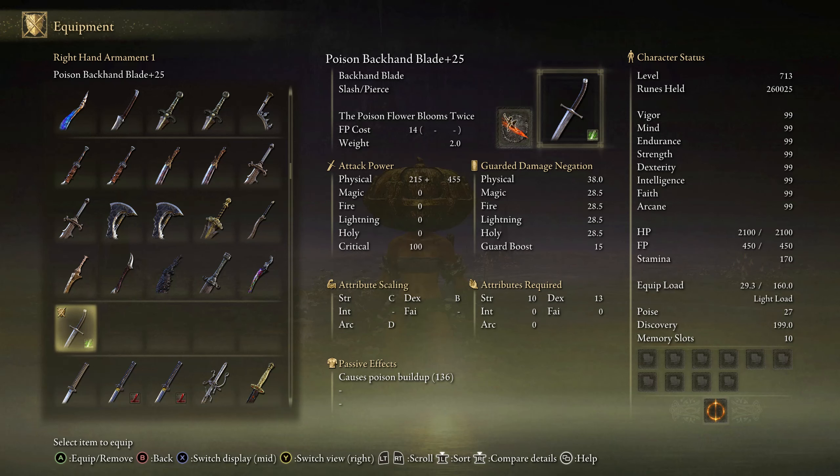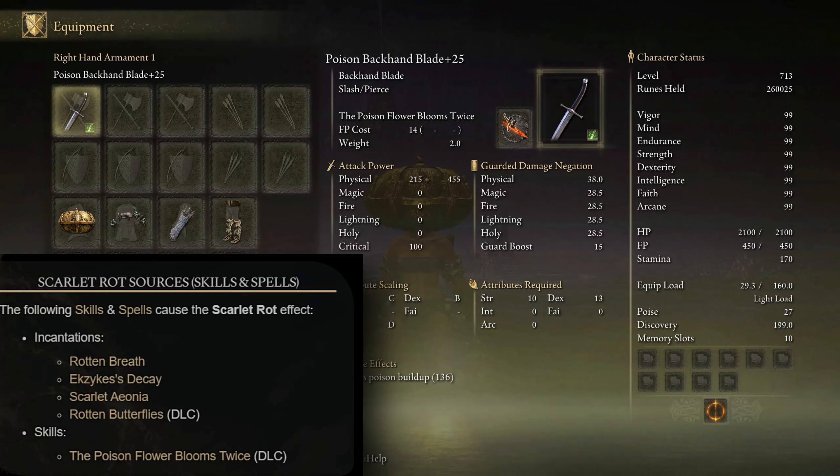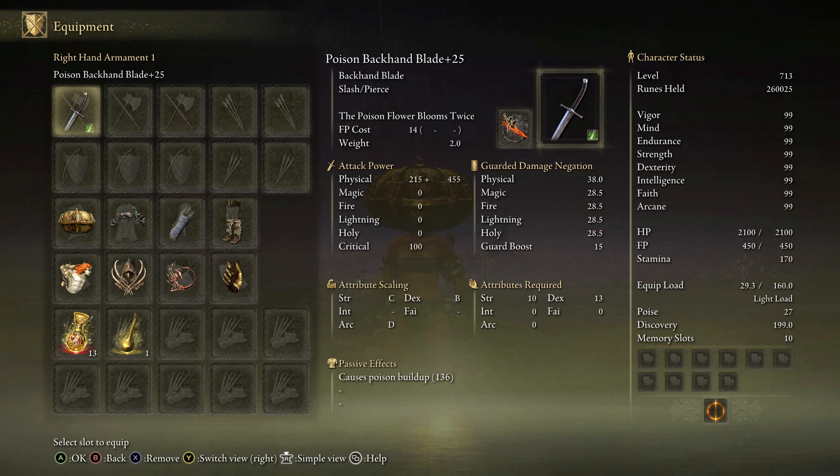The other things that you need for this build are two Scarlet Rot Incantations: Scarlet Rot Aeonia, which you get from defeating Melania, and Rotten Butterflies, which you also get from defeating Romina. If you have not defeated Melania or Romina yet, I have guides on both of these bosses as well.